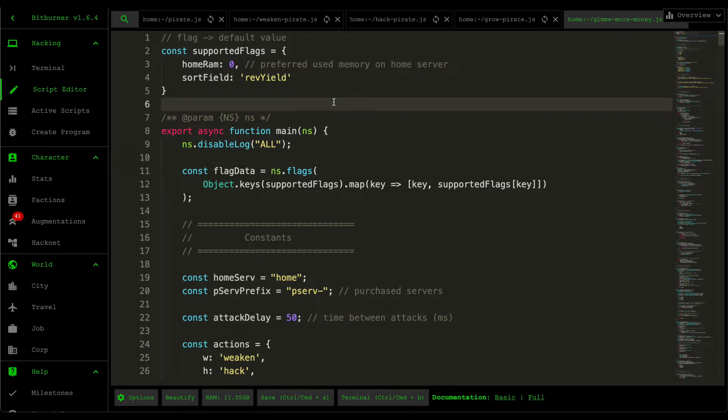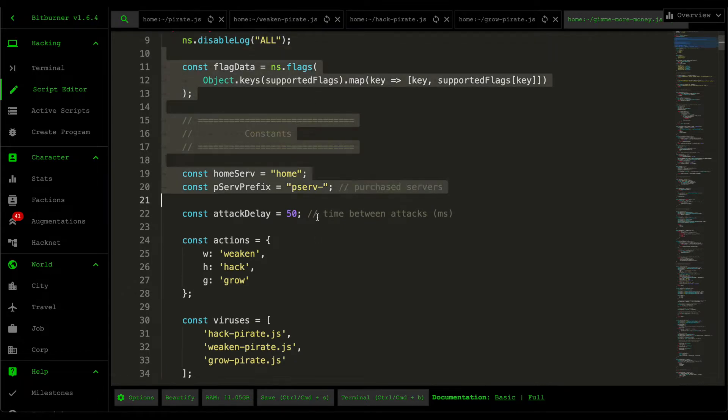Starting from the top — when the script runs, I define a few supported flags. The first is home RAM, which is a number between 0 and 1. This number represents the percentage of your home server's memory you want used at all times. For example, if the value is 0.9, your home server will always have 90% of its memory used. For the remaining free space, it will launch some pirate scripts on your home server to fill that memory.